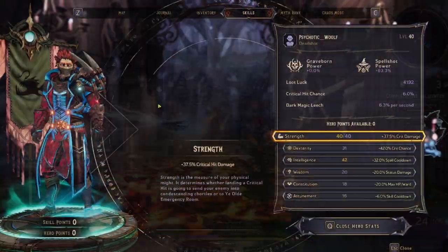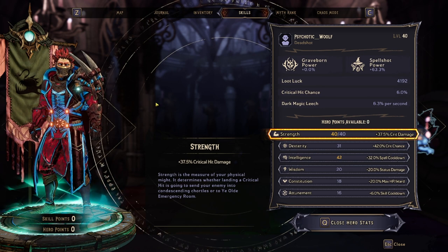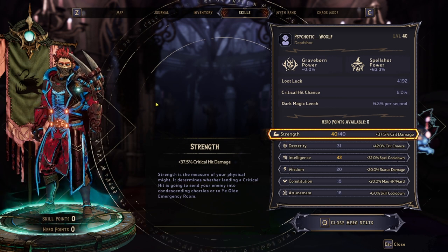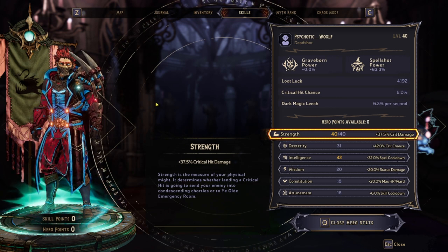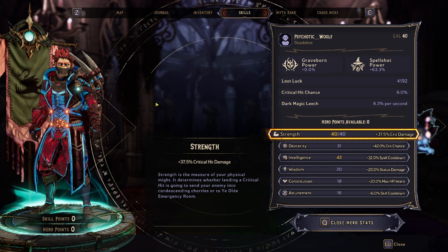Let's talk about skills. For hero points: max out crit damage, max out spell cooldown, and put the rest wherever you want — I put them in crit chance. There are two key things I want you to keep in mind.